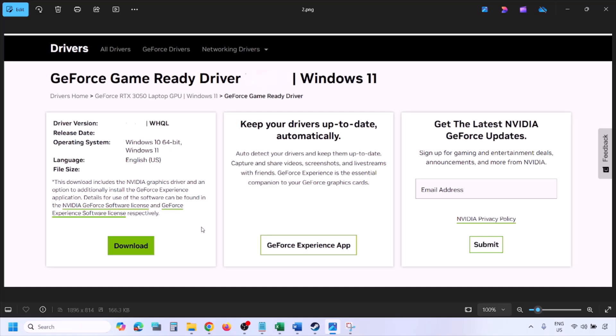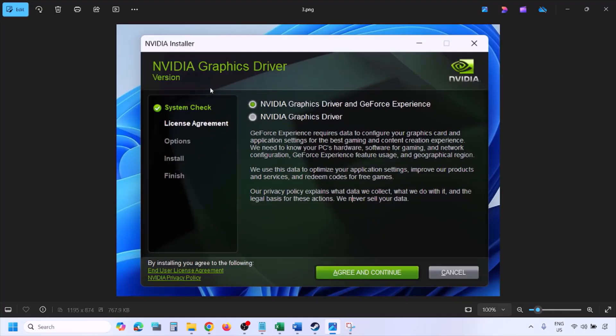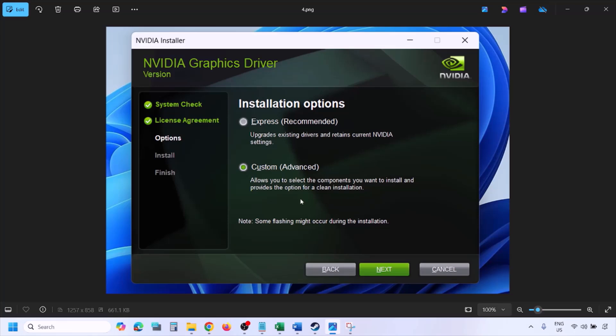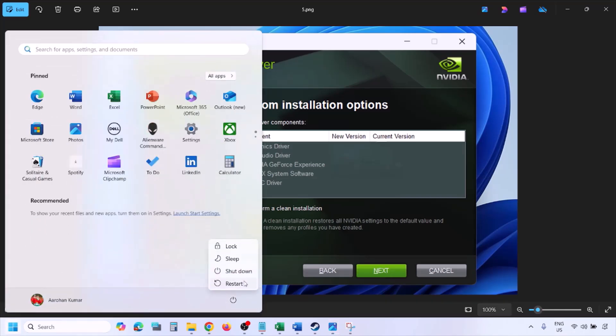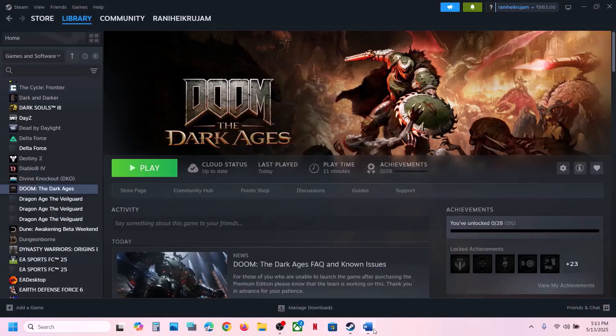Once the download is complete, run the exe file. You will see a screen — click on Agree and Continue, then select the Custom option (Express is selected by default). Click Next, and you will see a screen with a checkbox that says Perform a Clean Installation. Make sure you check that box, then click Next and let the installation complete. Once done, restart your computer and launch the game.